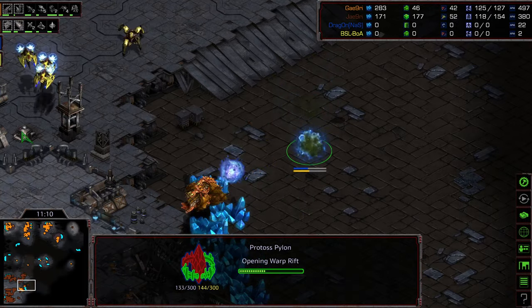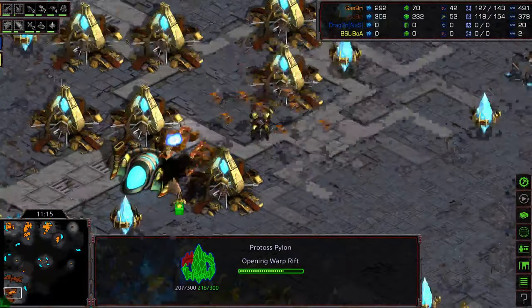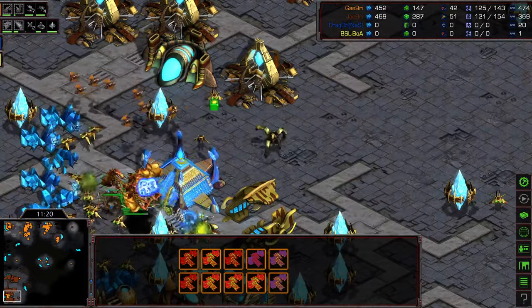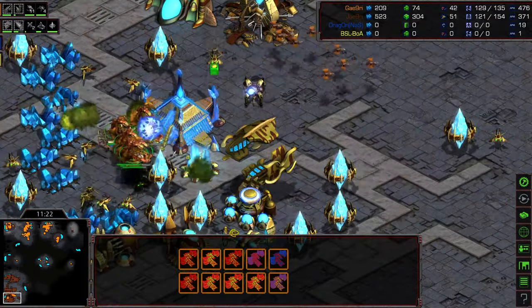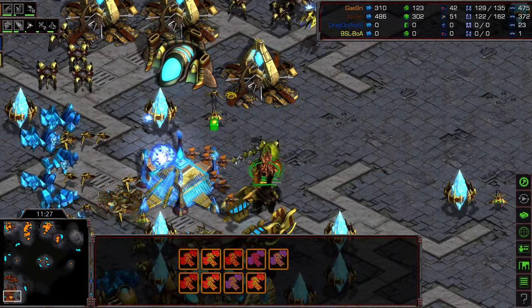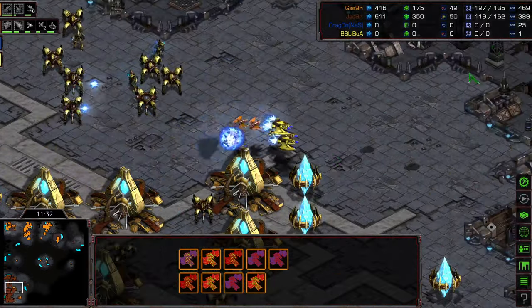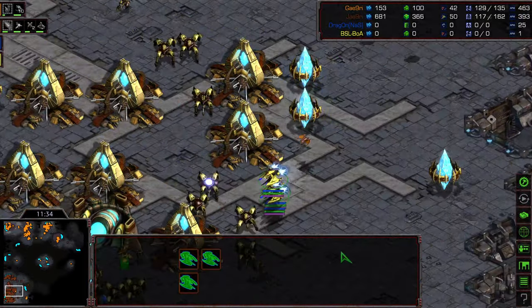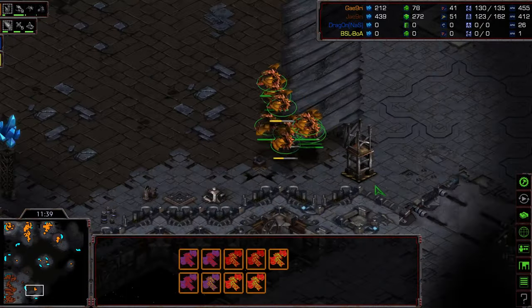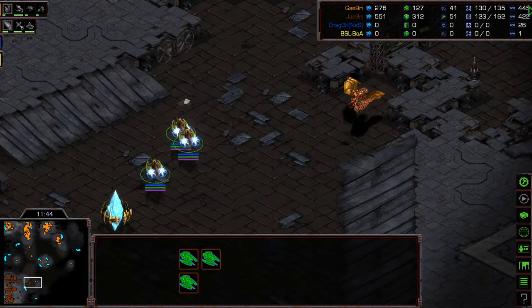Mutalisks going in and crushing that third base. The Corsairs diving in looking for engagement, but with all the Scourge there as well, Crossy has enough Mutalisks to just engage: he's got the Corsairs pinned back by Scourge and the Dragoons completely out of position, so he's just going to go in and wreak havoc at the main. Dragoons pushing in, Scourge able to take out one of those Corsairs. You can see the threat of having that air control and how much that's delaying that third base.